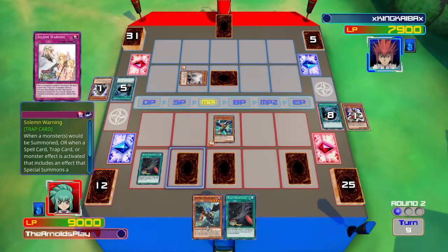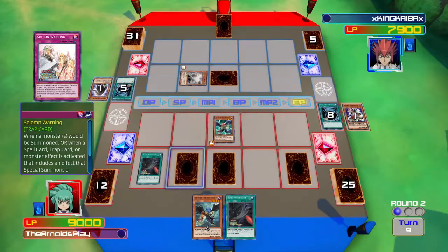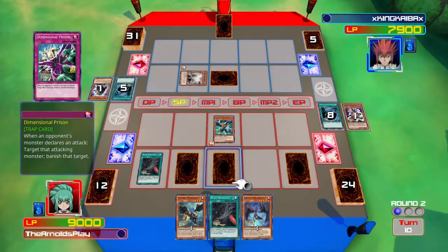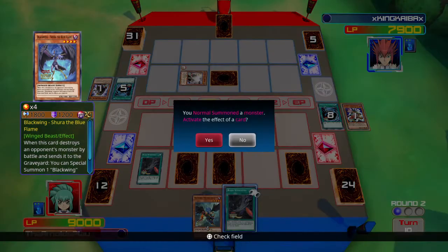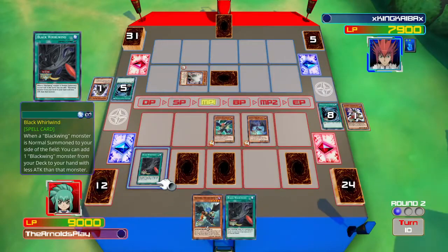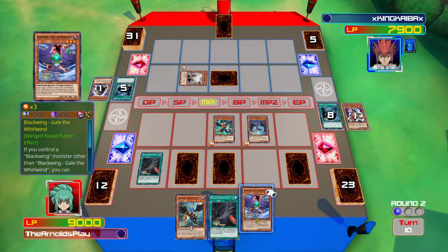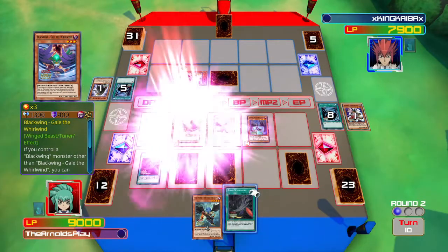My opponent puts down one more monster and that's it for his turn. Gungnir's effect is counting down so he'll get back that banished monster soon. Now it's my turn — I managed to draw into Shura, which is a really good pull. I'm going to summon Shura and attack, but first I'll use Black Whirlwind. By summoning Shura I can search another Blackwing from my deck, and I'm going to grab Gale the Whirlwind.